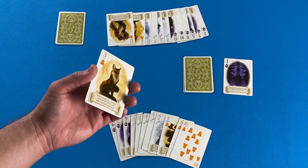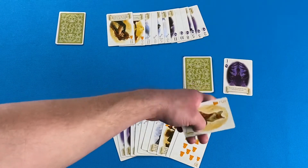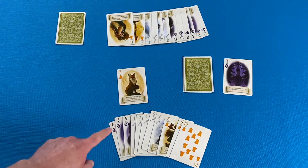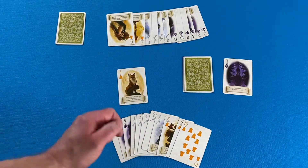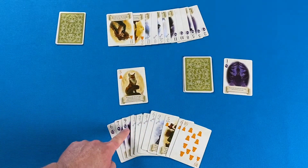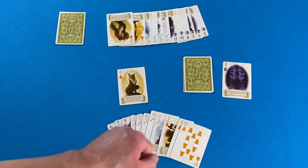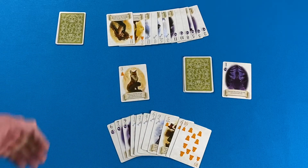Player one leads the three of bells. This is a fox card and its special power lets the player exchange cards with the decree card — the card that determines the trump suit. If they want, they can change the trump suit, leave it as is, or exchange a card of the same suit from their hand. For example, they could put the nine over the decree card and add the one to their hand, keeping moons as trump. For now, they leave the decree card alone and simply play the three of bells to the trick. Player two must follow suit if they can, which they can.